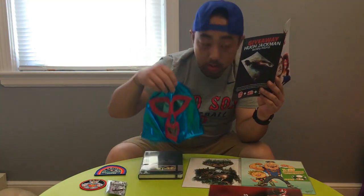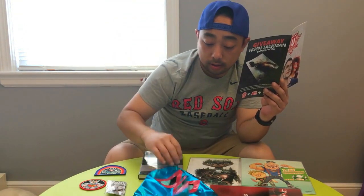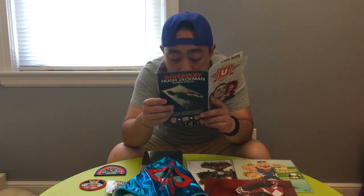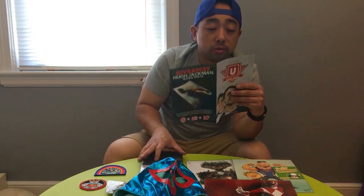Next thing is the prop replica Nacho Libre mask. On the back you actually tie it up. They quote the movie: 'I know the wrestlers get all the fancy ladies, clothes, creams and lotions, but my life is good — I get to wake up every morning at 5 a.m. and make some soup.' So with this prop replica, you get to have all the fancy ladies, creams and lotions. They have a specific name for it: a 'lacquer mask.'